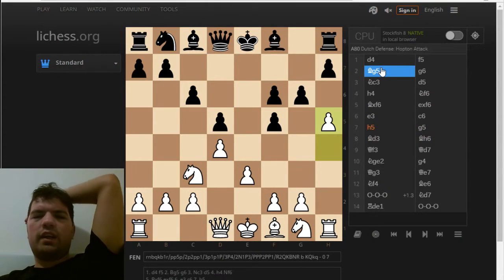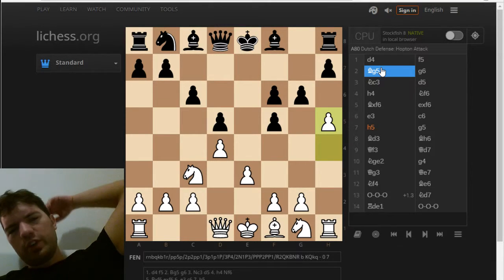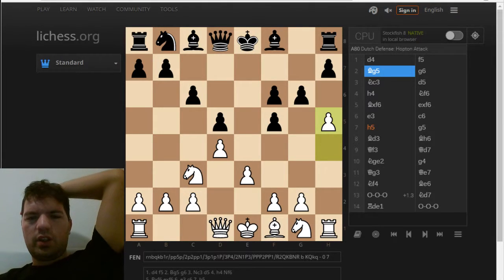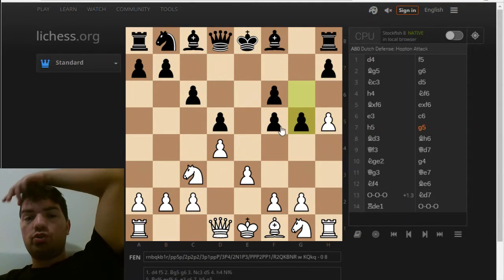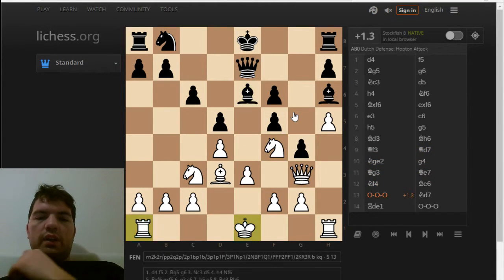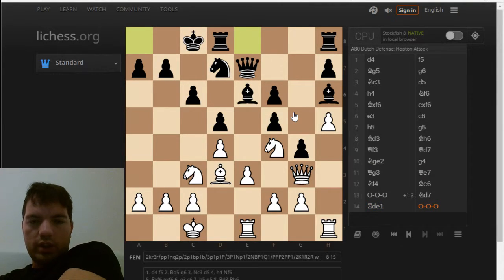Here she decided not to play Bg7 like my previous opponent did. So after h5 she decided to play g5, which weakens f5 a lot. She was actually forced to play Qd7 here. And after a few more moves we come to this very interesting position where actually I could have won on the spot.